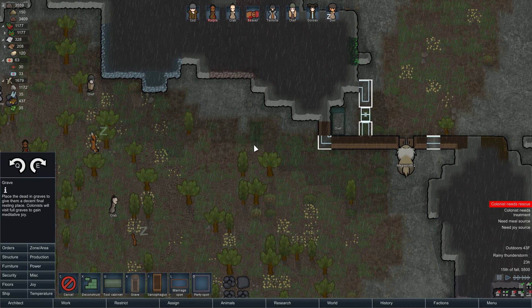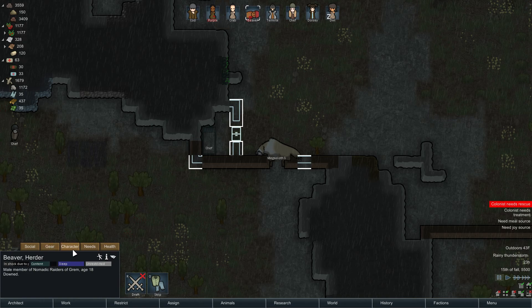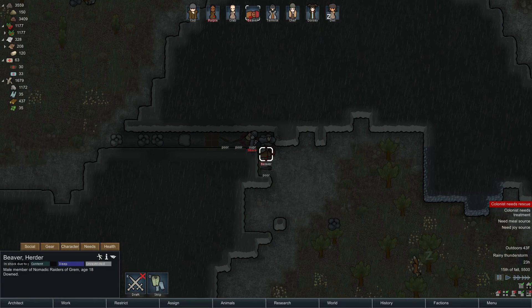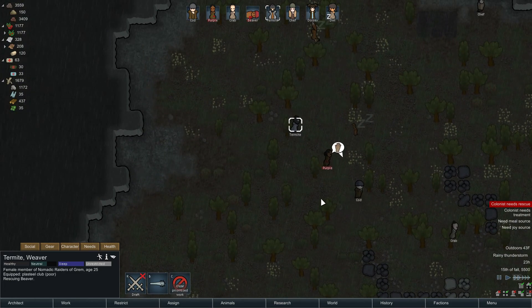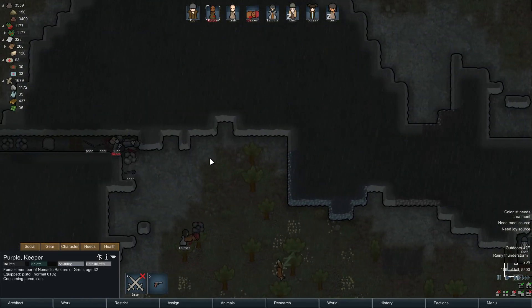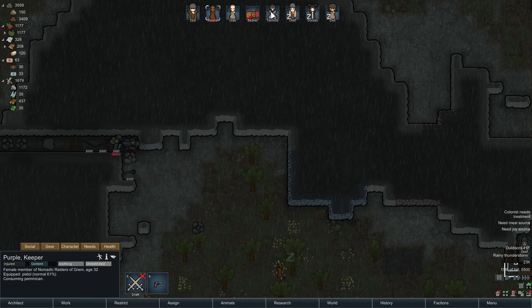We'll put a few graves right here. Beavers' wounds are being tended to — should be okay. Oh wait, why aren't you being rescued? I thought Purple was rescuing you. Rescue, rescue, rescue. Now you're being rescued. I really want to capture Seer but we need a prisoner-marked bed. We need a prisoner marked bed — yes, confirmed. Chef's sleeping there. Termite, you're rescuing. Cod, can you build? A little bit — yes, Cod, build all this stuff please.